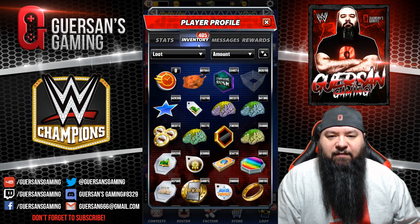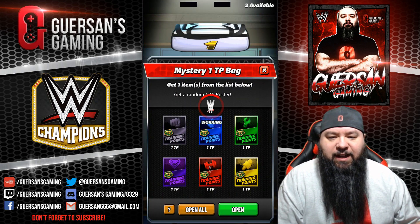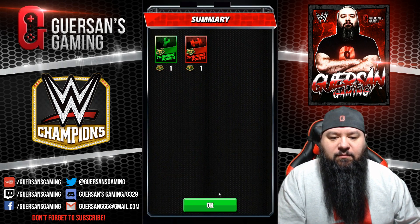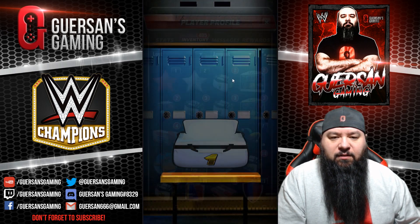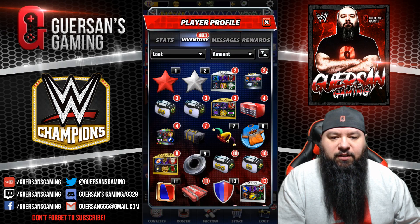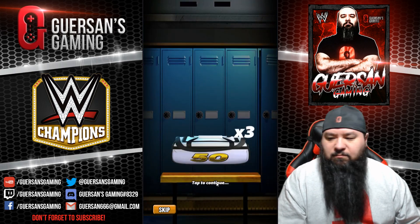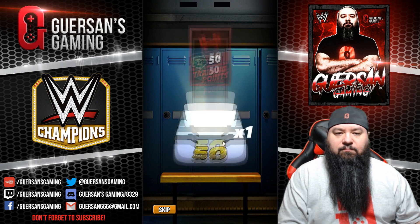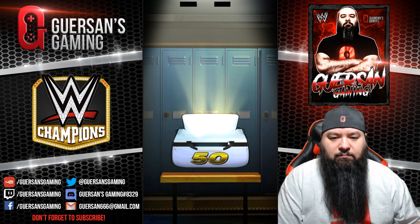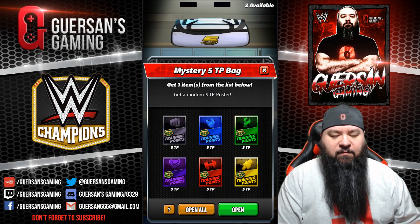We're gonna have more stuff to open up because we just got four new bags — two one-TP bags. Let's save those for later. 350 TP bags, three five-TP bags.